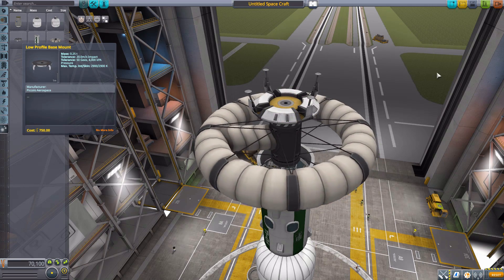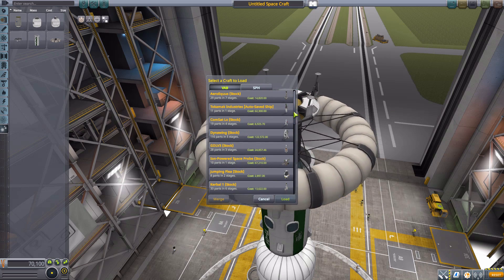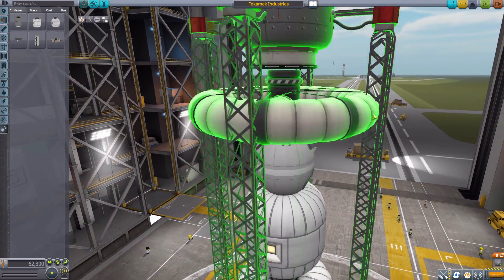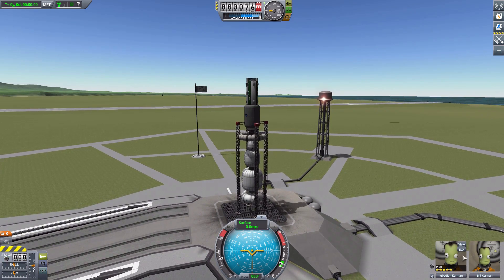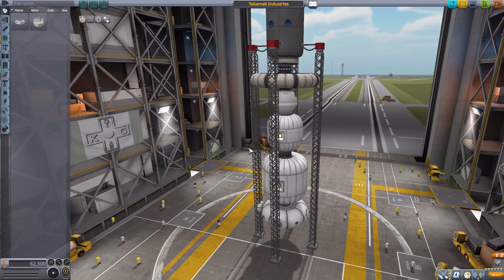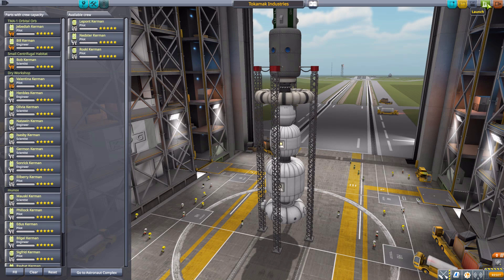That's all the parts for the Tokamak Industries mod. Let's take a look at the interiors with a ship I created earlier — a monstrosity of pretty much all the parts. I already inflated the inflatable ones so we don't need to worry about that. Heading out to the launch pad — oh, I forgot to grab more Kerbals! Back to the VAB, grab Phil and the rest, and now back out to the launch pad.